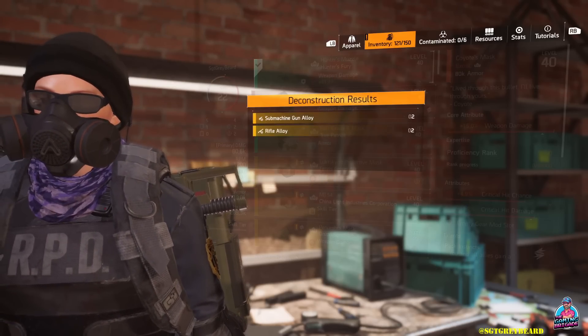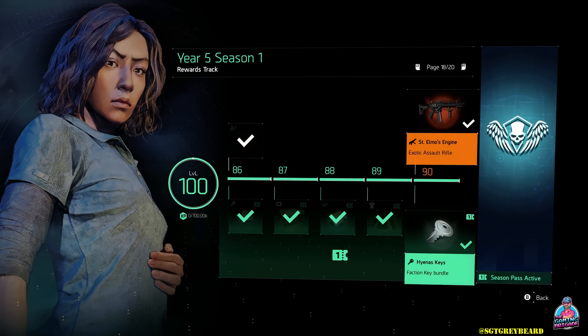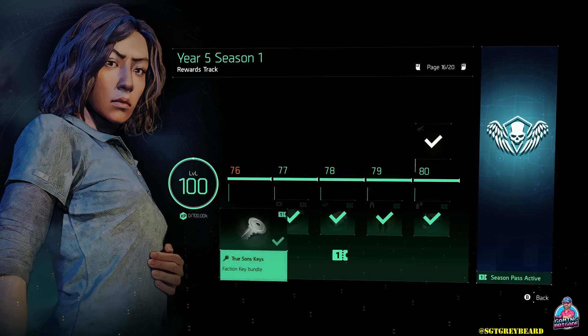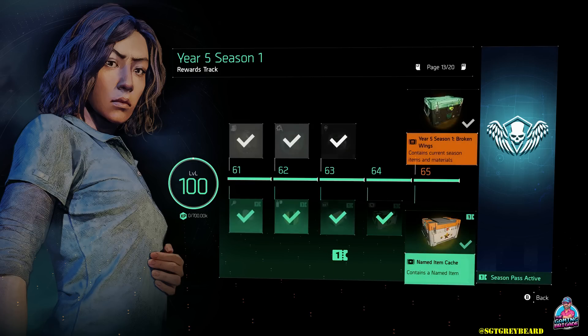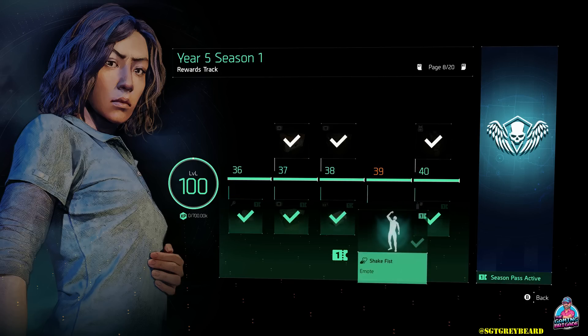The other reason I put this video together is because many people have been reaching out to the channel since Year 5 Season 1 began. We know St. Elmo's Engine — the new exotic assault rifle — gives you a random third attribute when you reconfigure it. A lot of people are using the reconfigure system for the first time and do not realize you have to once again mark it as a favorite. Unfortunately, that has caused a lot of players to accidentally deconstruct something they did not mean to destroy.